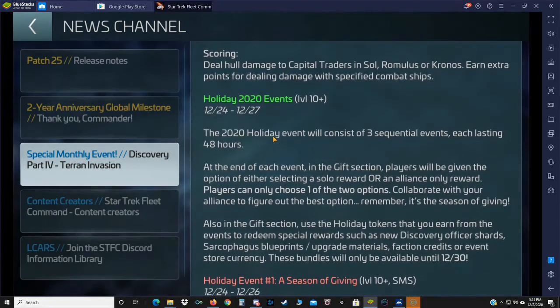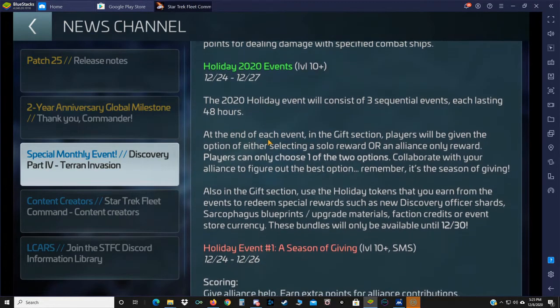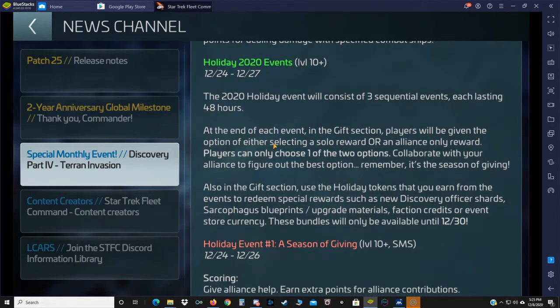'Civis Possum Parabellum' runs 12/8, 12/15, and 12/22, for level 39 plus — deal hull damage to capital traders in Sol, Romulus, and Cronos, earning extra points for dealing damage with specified combat ships.